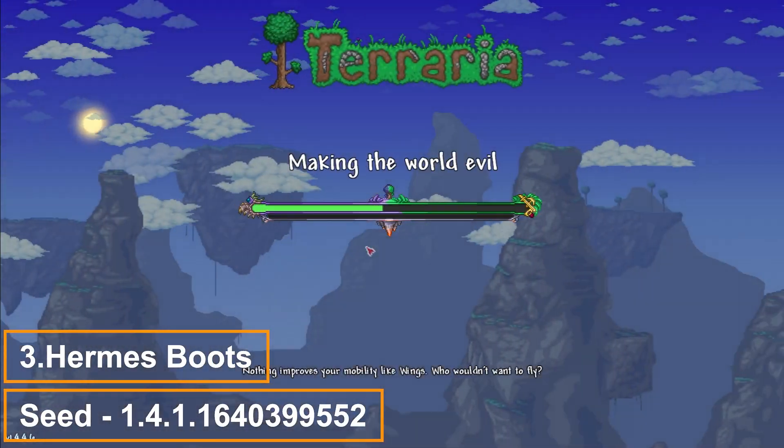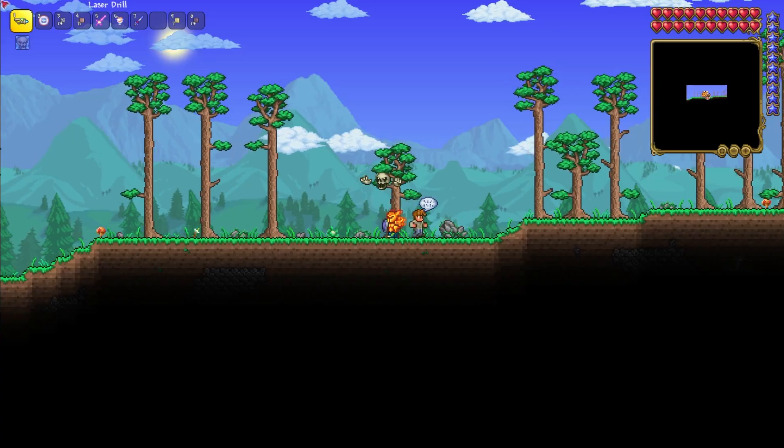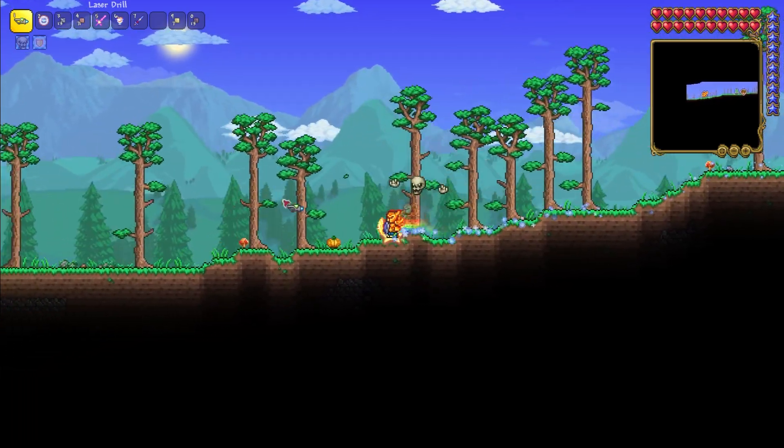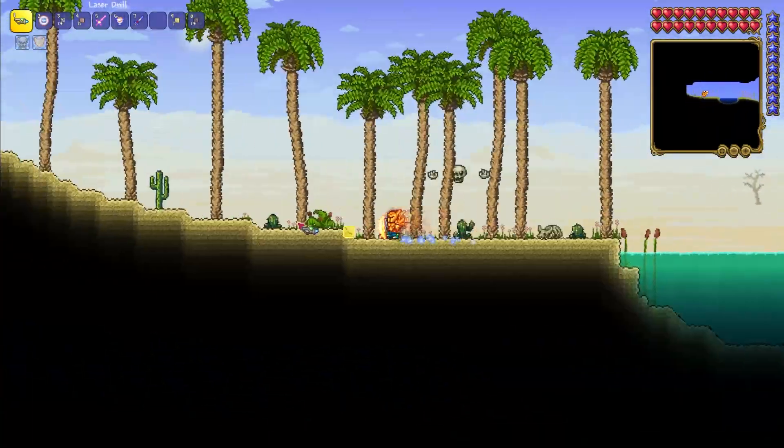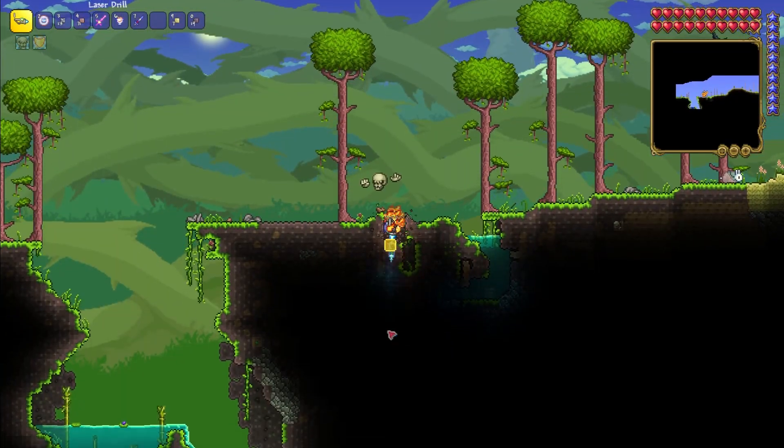Copy the next seed and open the world. In this seed you will find Hermes Boots that will greatly increase your movement speed. Go to the left before you enter the jungle biome, and on this cliff you need to dig down.